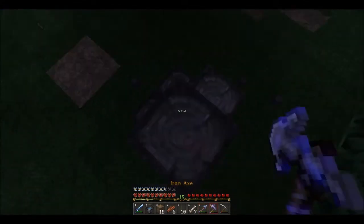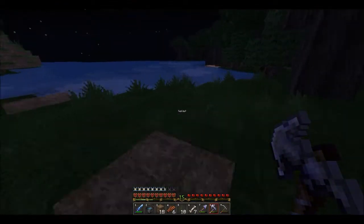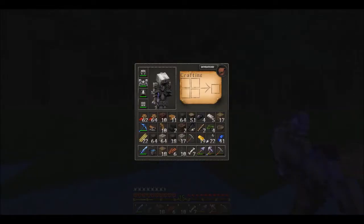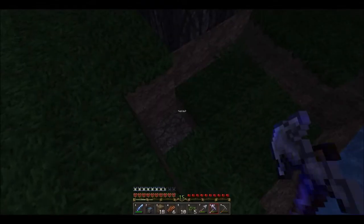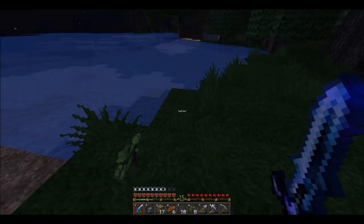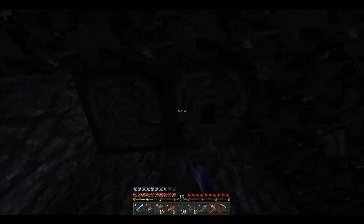I'm definitely going to put the enchantment table in a room. If I can get to the nether, someone found a nether fortress. I didn't look at their video to see what the coordinates were, because I just kind of want to try to find it on my own first. I know it exists. I think it would be totally fair to go and see the coordinates because he chose to give them. I've got four saplings. There is another fortress in there where I could get blaze rods.